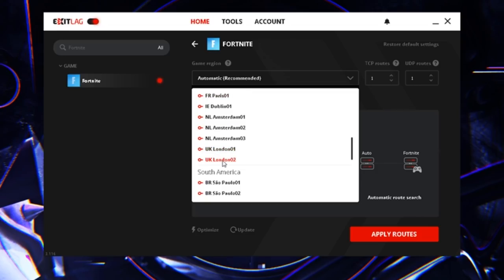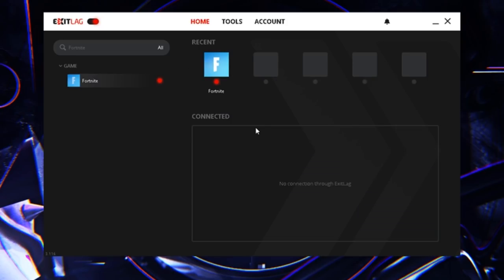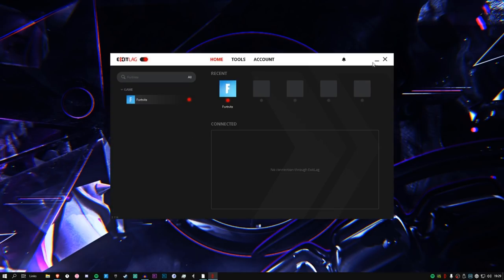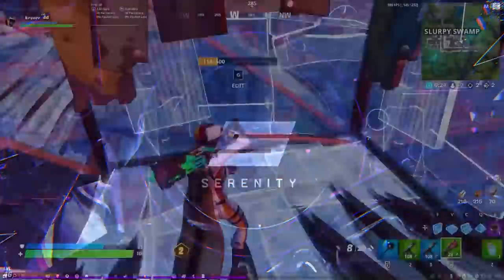Where I live in the UK, London 2 is actually closer to me, so connecting to London 2 gives me a better connection and more stable ping. The game usually forces me to connect to London 1, which actually increases my ping. By setting it to automatic or manually selecting London 2, ExitLag directly routes the connection to that server, so when I play I get lower ping. Once you've sorted your region, just press Apply Route — that's it. You'll notice it's working when there's a red light next to the application. Keep it open and minimized while you play.